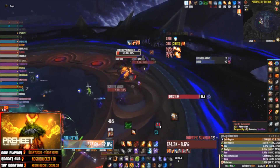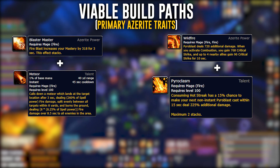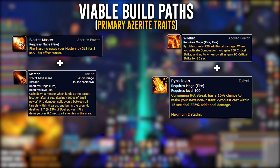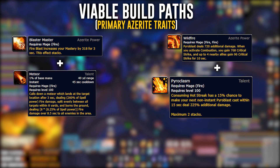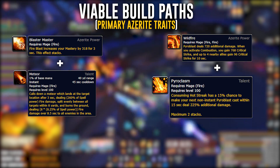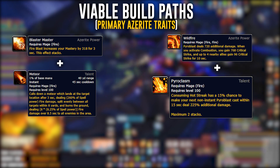Moving over to azerite traits — just like last patch, you'll want to go one of two ways: the Blaster Master/Meteor setup or the Wildfire/Pyroclasm setup. They're both very viable and within a couple hundred DPS of each other — it's just a matter of preference. I personally prefer Blaster Master/Meteor because it synergizes incredibly well with Memory of Lucid Dreams and I've had tons of fun playing with it.